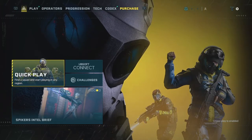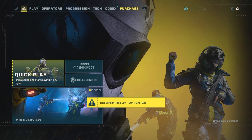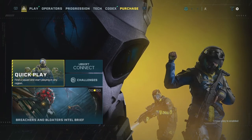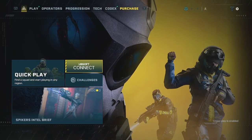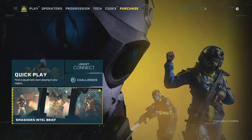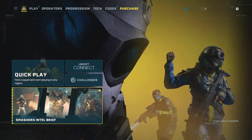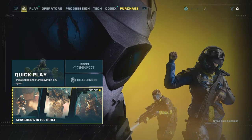Hello everyone, I just wanted to make this quick video. This is Six Extraction — this is only the trial version, so I only have a few minutes to show you everything. I'm just going to briefly go over what's in this game. This is the main menu: Quick Play, Ubisoft Connect, Challenges — these aren't really important. You need to sign up for Ubisoft Connect, and I've only played this for an hour because that's as long as the trial is, so I'm just sharing what I've experienced.